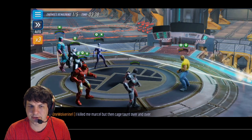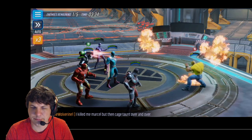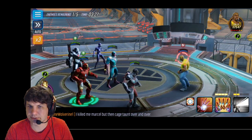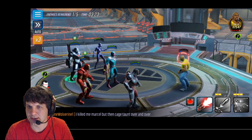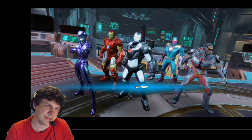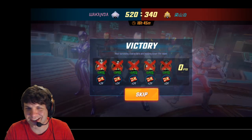Now we just beat down Luke Cage. Iron Man's basic always does more damage than his AOE — you only want to use the AOE if you're hitting a lot of targets or clearing deflects. Their Rescue did one damage because she's very weak, and Falcon finishes it off. That, I believe, is my largest punch-up ever.